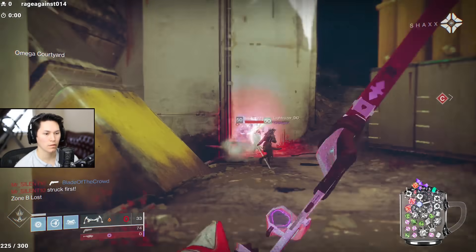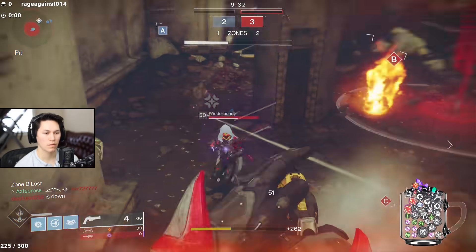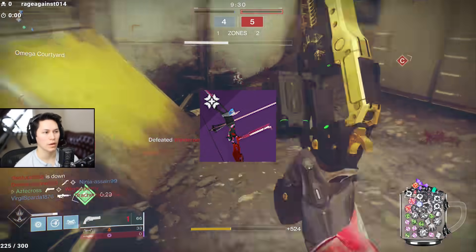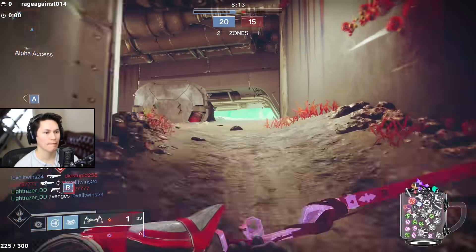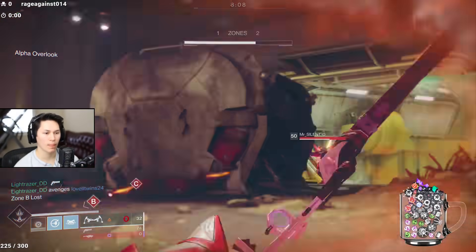Alright, we're talking bows today, and the newest bow brought to us in Crimson Days is called the Vow. It is a lightweight frame bow present in the energy slot, so for those that want to rock something like Last Word with this bow, you can do that.